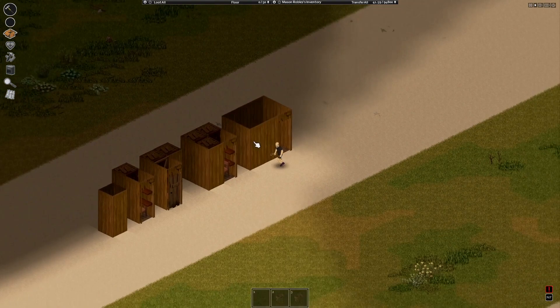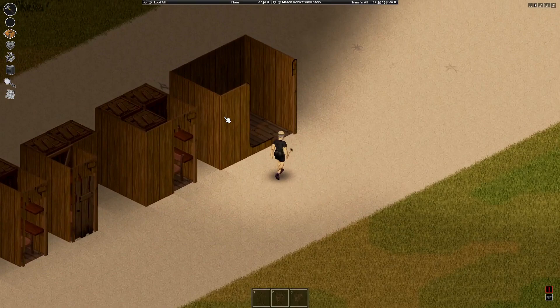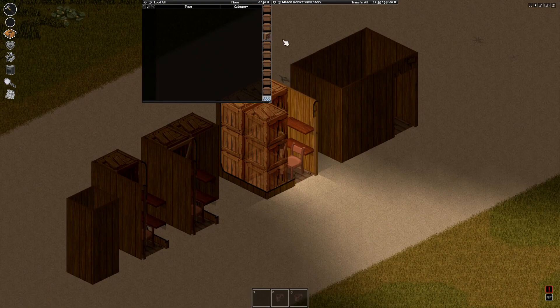Bases in multiplayer like this are pretty good because they're low profile. Make sure not to build up because you can see them above trees — you can see them from a longer, bigger distance. This is pretty much the best you can do. If you want to hide your base in multiplayer, you don't even need to build walls because walls are not going to stop anyone.